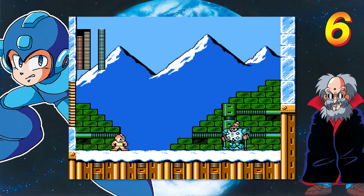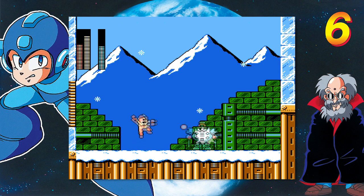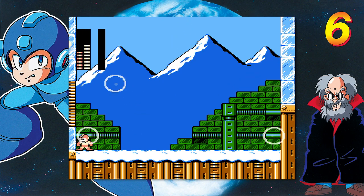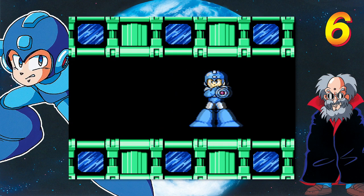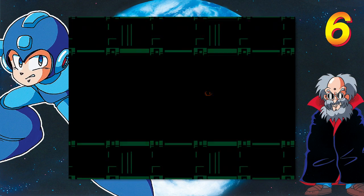This would be Plant Man's weakness, by the way. See what I mean? They spawn randomly — slide away from him. Only takes like four or five shots with your fire blast and he's done. That gives us the Blizzard Attack, and I hate this special weapon. I might use it on Plant Man, I might not — it doesn't work so great. I'm not a fan.